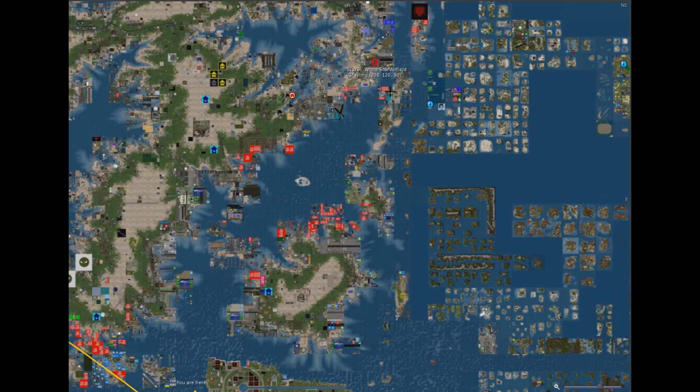Taking off from White Star here. I did try a different route than I normally take going south — normally I go down this channel to the Blake Sea area and then turn and fly north of Nautilus Island and then continue on down to Satori.